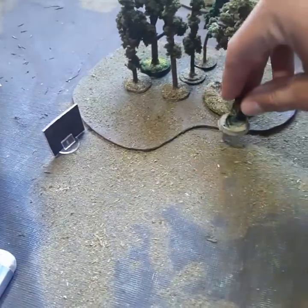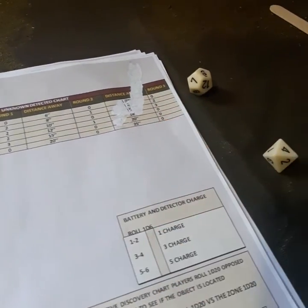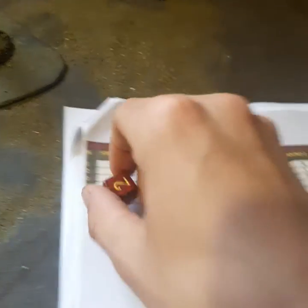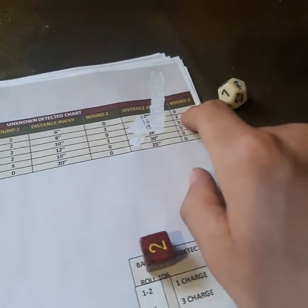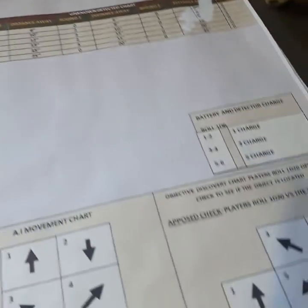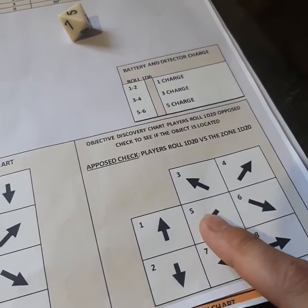So now we're going to move 6 inches here and then end our turn. Go back to the chart, do the last roll here. So we got a 2 — two hostiles have shown up. In what direction? We shall find out. Got a 5. Sadly, that goes out of the border, so we can't do that. Unfortunately, this table is too small.